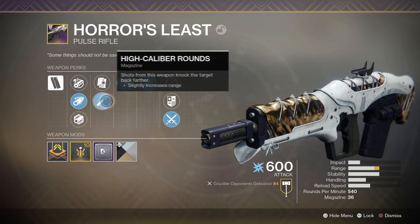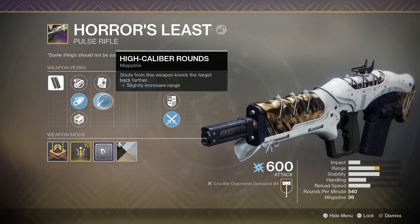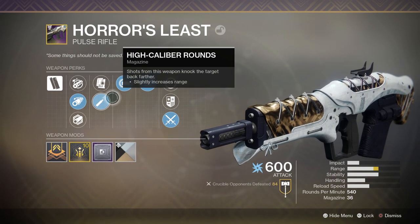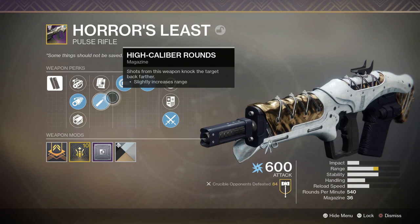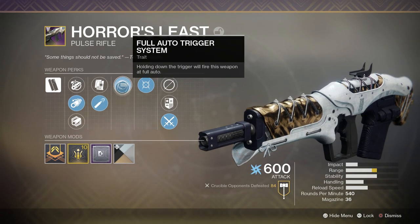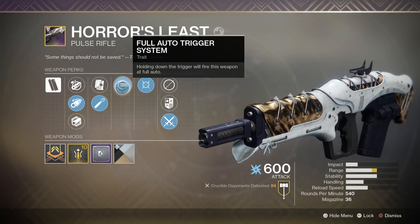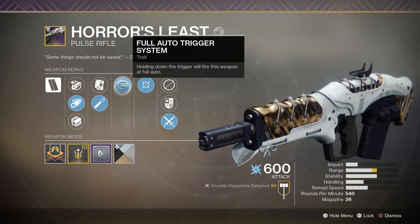After that we have High-Caliber Rounds for a bit more range, and it's also going to give enemies a lot more flinch than you would otherwise. High-Caliber Rounds are great on fast-firing weapons, so I really like this. After that we have Full Auto Trigger System to make sure that you take full advantage of that 540 rate of fire.